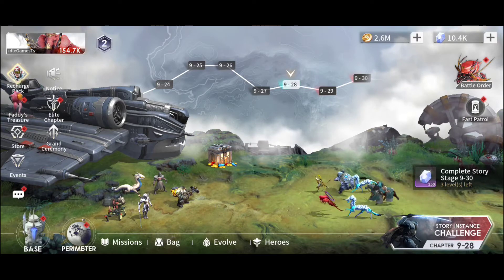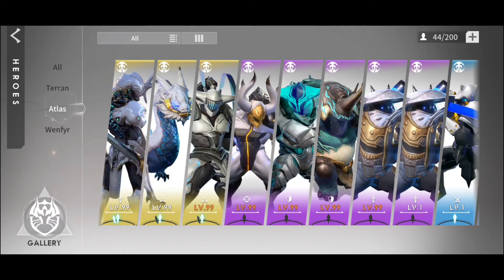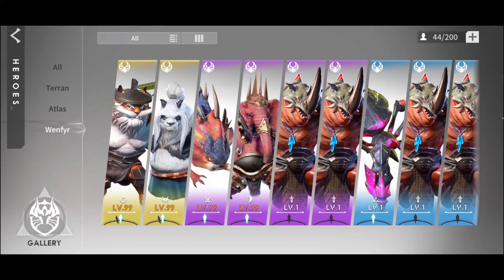Let me show you different tricks. You're gonna have your hero factions — as I mentioned, three factions: Terrans, Atlas, and Winfair. These over here are the monsters, with different interesting graphics, and over here you're going to have something from Earth, let's say.